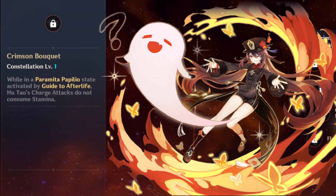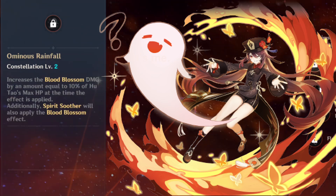Constellation 2 will increase the damage of her blood blossoms and also apply blood blossoms through her elemental burst as well. Before, blood blossoms were only applied with the charge attack from her elemental skill, but with constellation 2 it will apply through the burst as well.